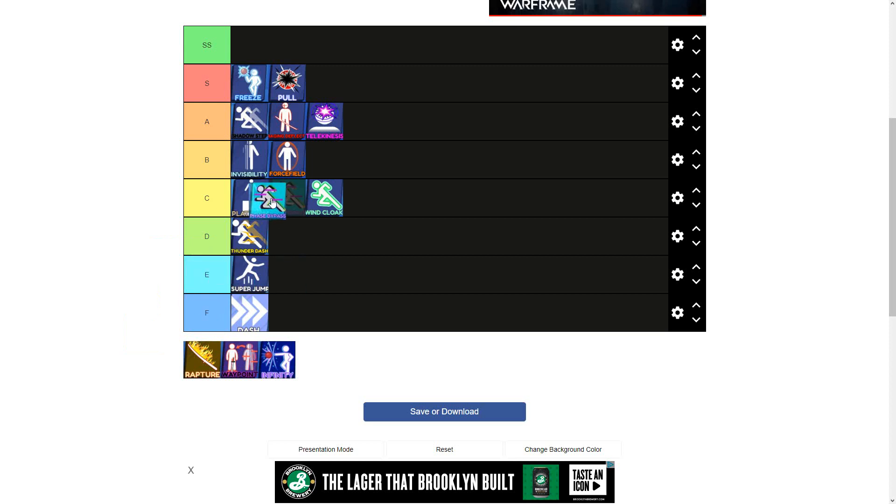Next skill is Phase Bypass. I'm thinking between B and A tier, and I'm gonna put this one at B tier. Phase Bypass can be an extremely good skill, but it can also be easily countered. I'm putting it at B tier because while this skill can be extremely good, it can be easily countered. The only time I would recommend using this skill is in a standoff when the ball is going fast enough. If the ball isn't going fast enough, not only are you going to mess yourself up, but you become an extremely easy target.